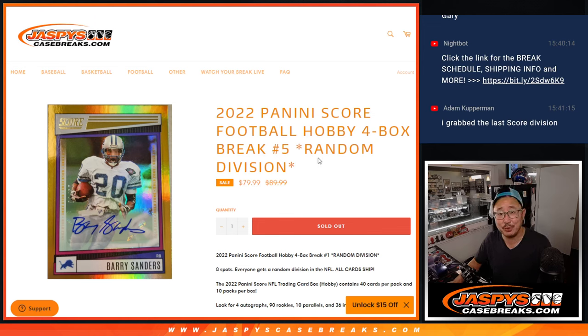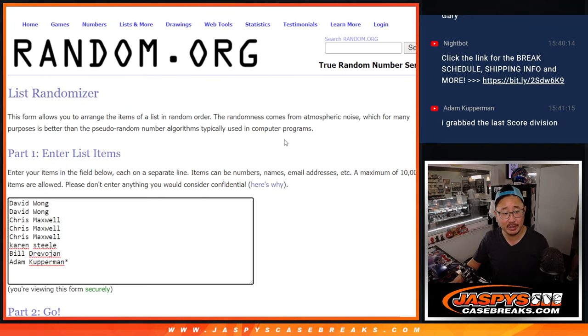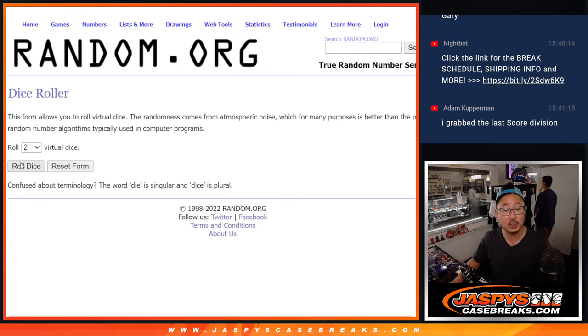Hi everybody, happy Tuesday. I'm Joe for Jaspi's CaseBreaks.com coming at you with 2022 Panini Score Football, four box random division break number five. All cards shipped. A lot of great stuff here. Big thanks to this group for making it happen. There are the divisions right there. Let's roll it.